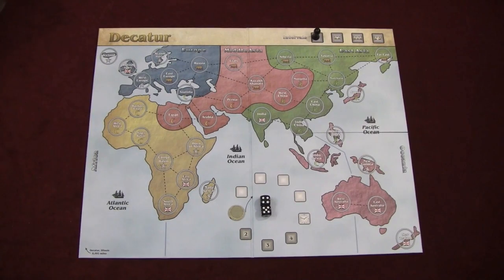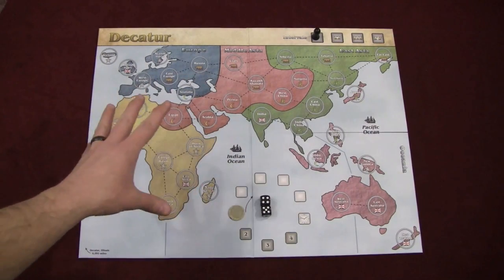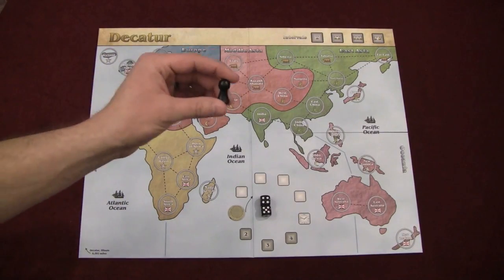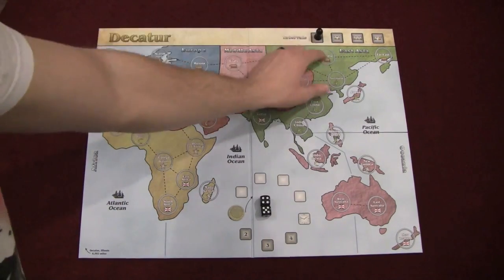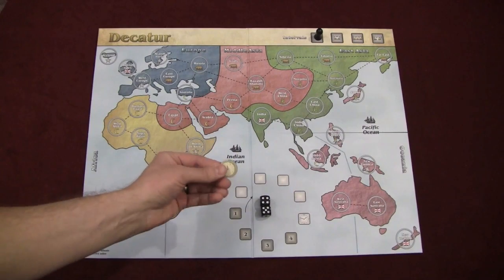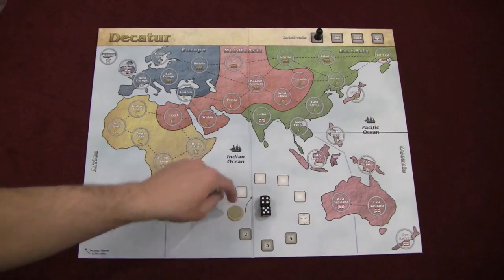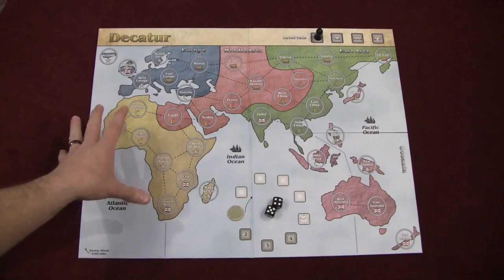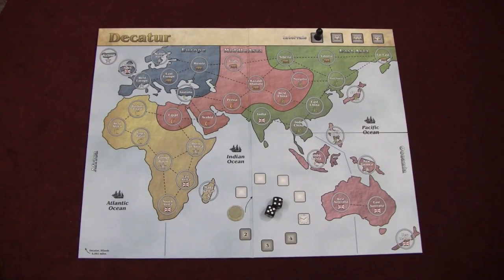Here's the board setup — it's pretty light. It doesn't start with any pieces in play except for the pawn up at the top, which is the interval pawn. You're essentially going to have four different intervals. You have the clock marker, which represents the round that you're on, and you have some dice that are used for various reasons. Other than that, it's blank, and you're going to go on to setup.